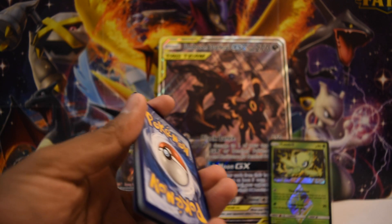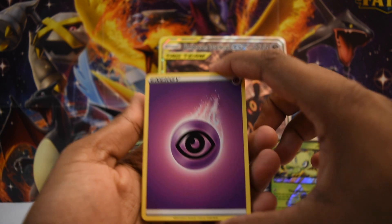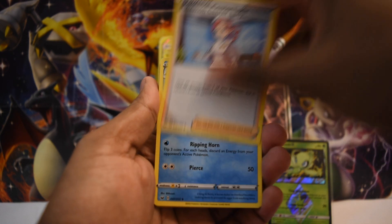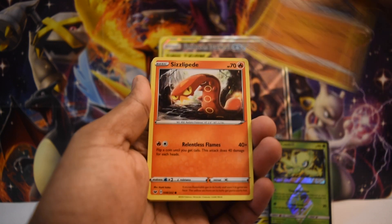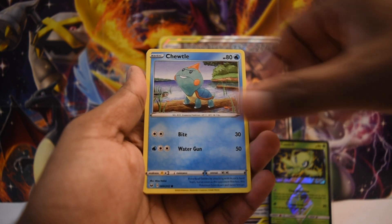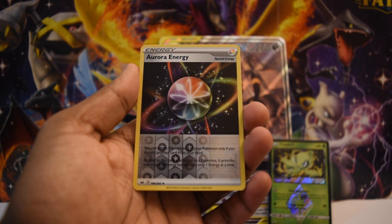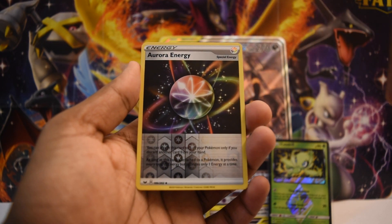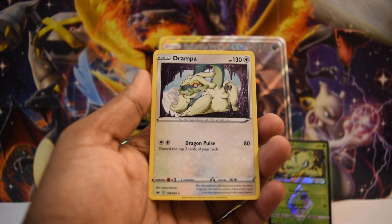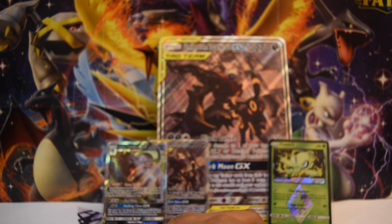Last pack — a little last pack magic! Got a green code card. From this pack: Psychic Energy, a Pokémon Center Lady, a Sizzlipede, a Hitmonchan, a Yamper, a Clobbopus, a Cottonee, a Chewtle, an Aurora Energy which is a really great-looking uncommon — it looks epic — and our rare is a Drampa.